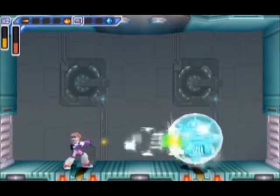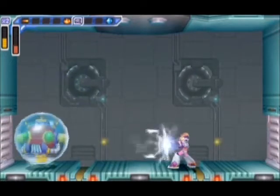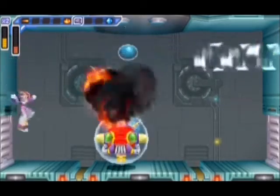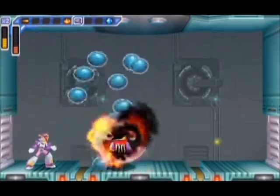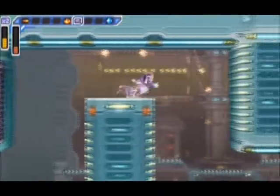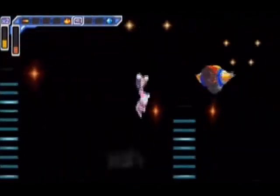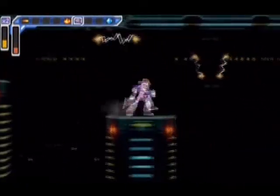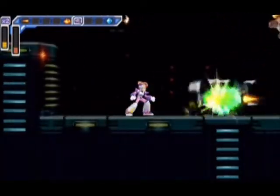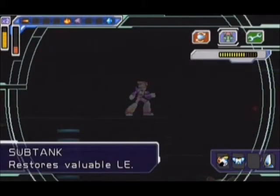I'm not sure what it's doing when it goes up to the top of the stage and plugs itself in - is it recharging its health? I don't know what its weakness is either. It might actually be Shotgun Ice, which is Spark Mandrill's weakness - he's so weak to it, it makes the fight ridiculously easy.